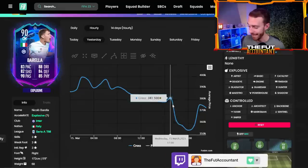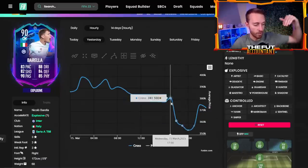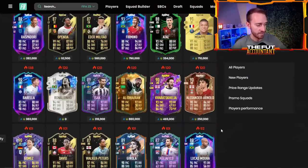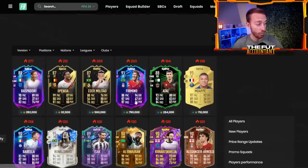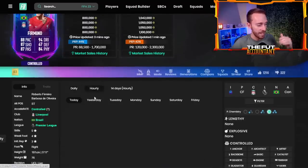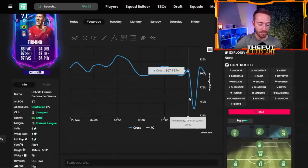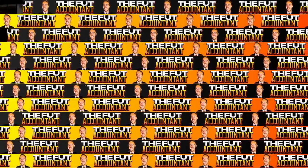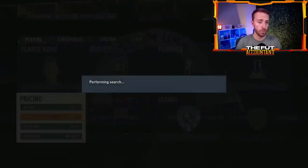That was a normal market dip, so if you bought during that dip, it was a great opportunity to catch cards at a lower price. Firmino had a really interesting fluctuation — I bought him around the 75th or 80th minute when he was dropping big as people panicked that Liverpool were going to lose and get knocked out of the UCL. He was as low as 690,000 coins and I picked him up at 699k.